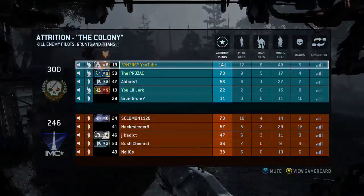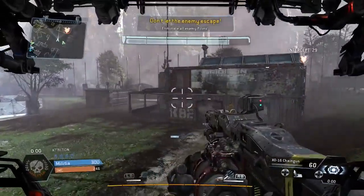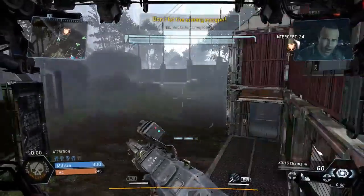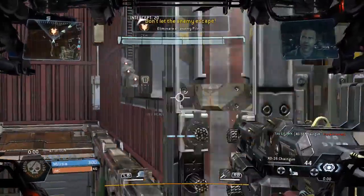300 to 245 — you can see 141 attrition points, 17 kills, I think it was 5 or 6 deaths — we'll see that in a second. We're just going to get onto the drop ship part. You can see this guy right here — he's obviously hiding.